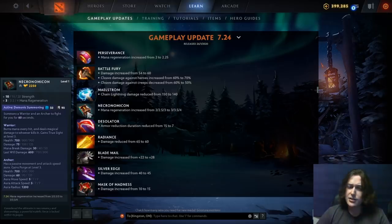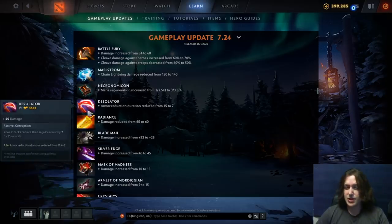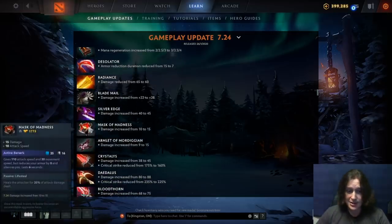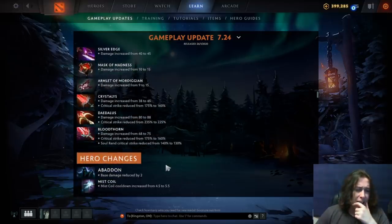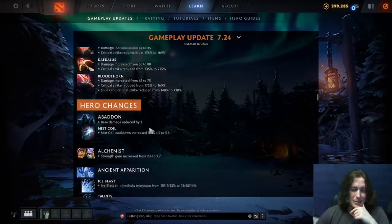Necronomicon mana regen buffed — they're giving a lot more items mana regen since it's a scarce resource. Desolator armor reduction duration reduced — nobody really looked at it until people started picking up desos on Lone Druid bears. Radiance burn damage reduced. Blade Mail, Silver Edge, Mask of Madness, Armlet of Mordiggian, Crystalys, and Daedalus all have damage increased, but crit damage reduced — so average damage stays the same but more consistent. Bloodthorn damage increased from 68 to 75, critical strike reduced from 175 to 160. They're reducing crits and increasing raw damage across the board, making output more consistent.